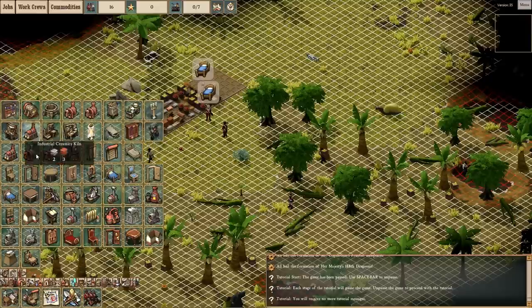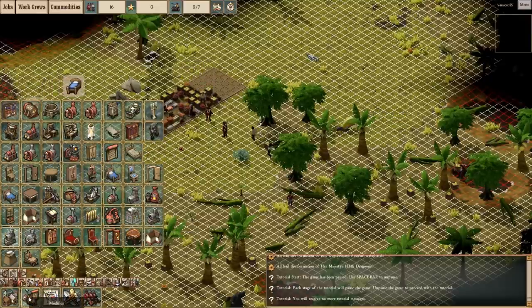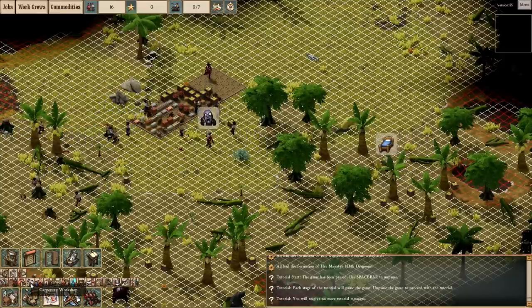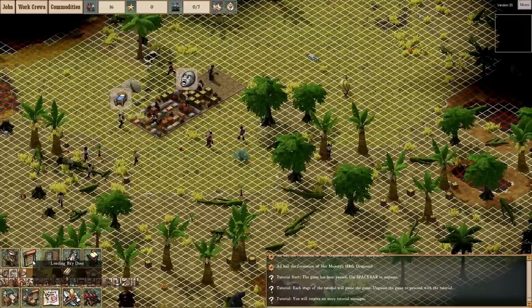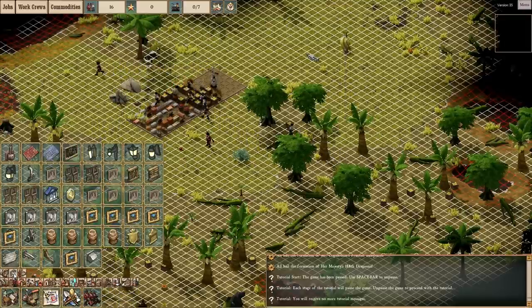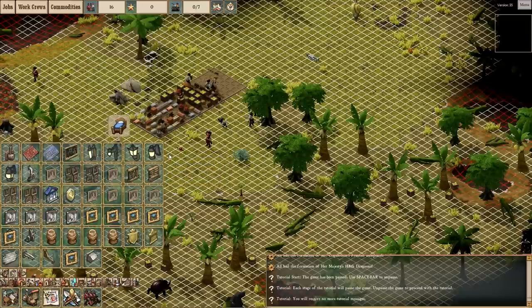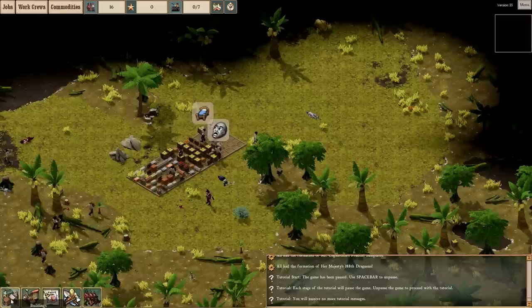Every single building has its own set of stuff you can build. If you click on the carpentry workshop, it opens up and shows you all the various things you can make there. Chemist shop — exact same thing. Everything is very organized right now in such a way that it's easy to find what you want, which is good because in these colony management sims it's very easy to get lost in a lot of things hiding below the surface.